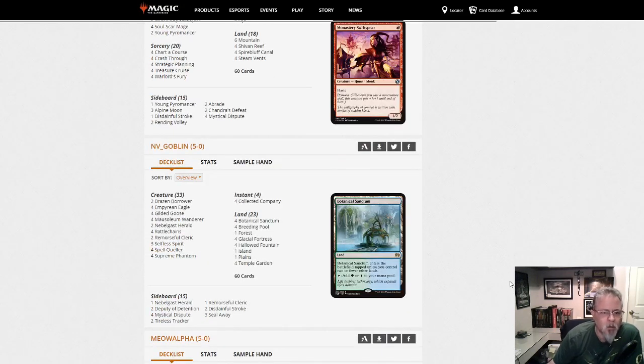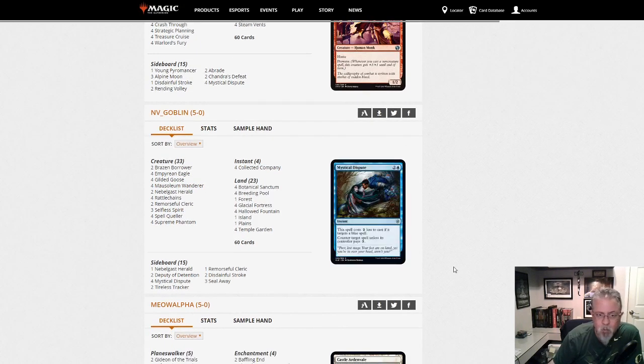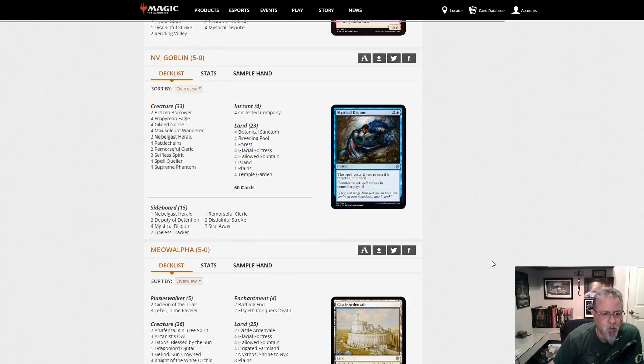Envy Goblin is playing Spirits — come on, man, your username's Goblins, you should be playing Goblins! This is Bant Spirits with Collected Company and more of the disruptive stuff. Gilded Goose is interesting here, trying to ramp out those Cocos earlier. Bant Spirits — it's one of the top 4 or 5 decks in the format.